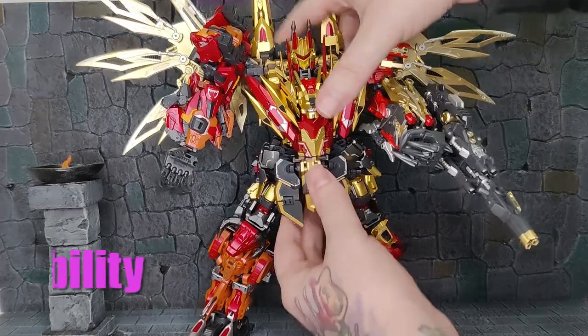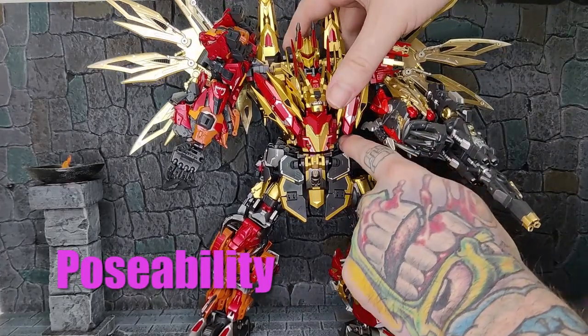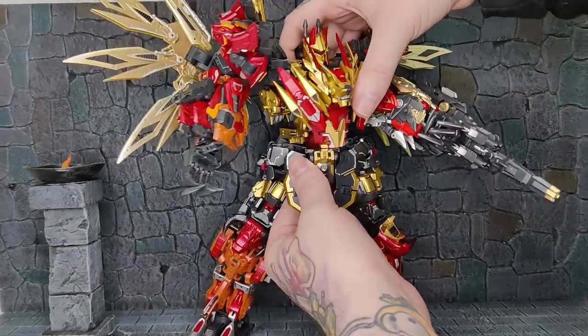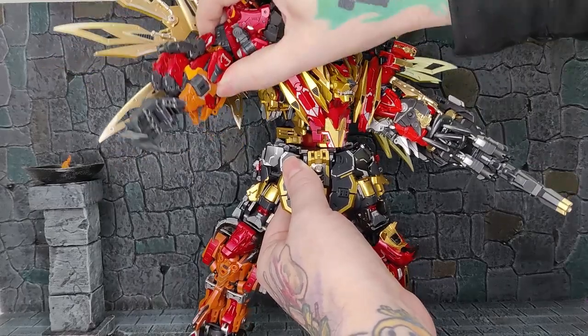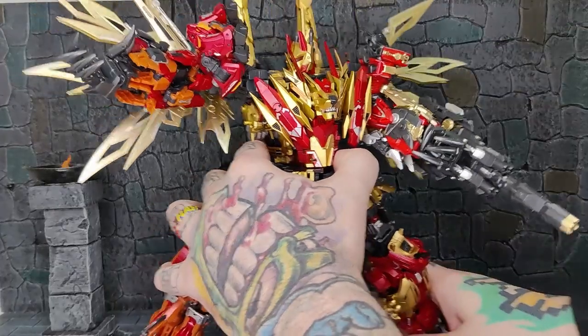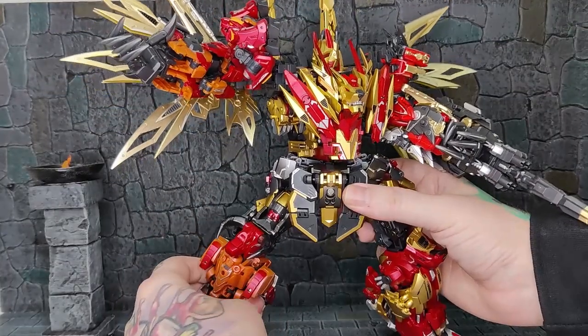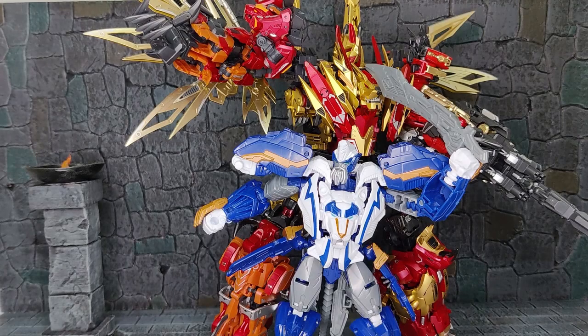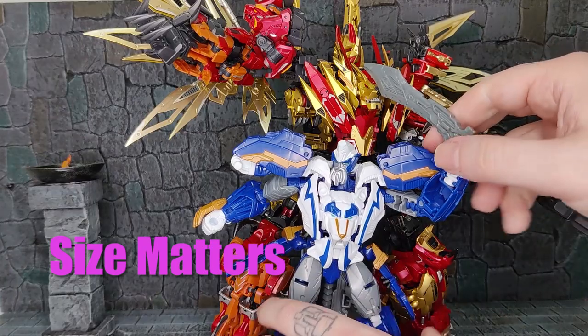Everything connects tightly, especially the arms and legs. The only problem is at the waist the connection isn't as secure as I'd like, though this is probably loose because of my mistransformation. But he is poseable — I've gotten him into some deeper stances and the joints hold. I was worried because a lot of the photos were just static shots. He's fairly poseable; it could be better but I'm happy. For size, that is a Voyager.